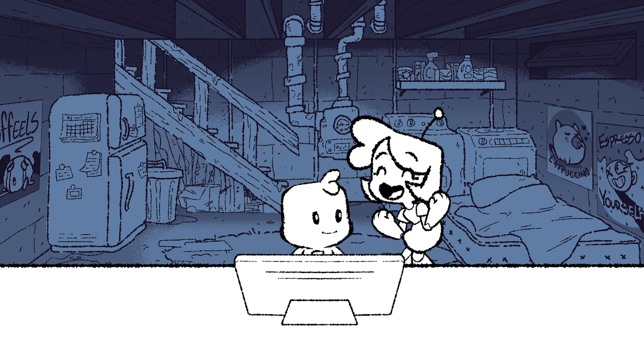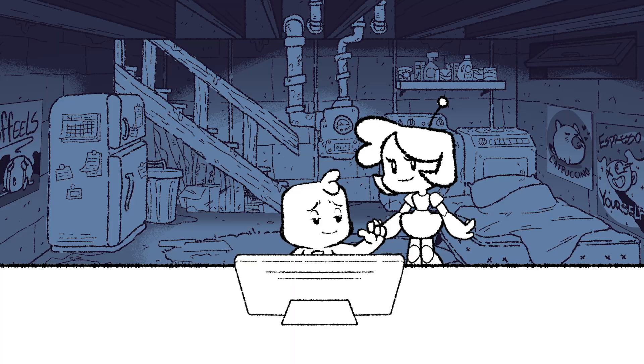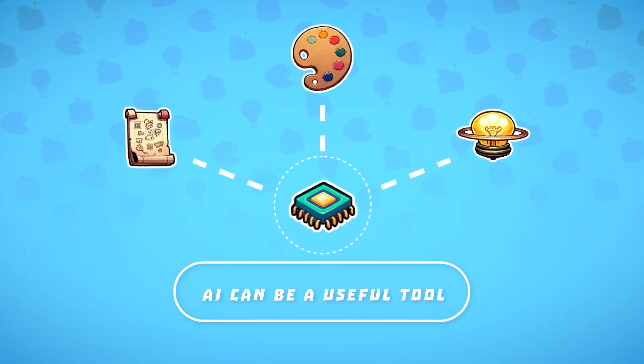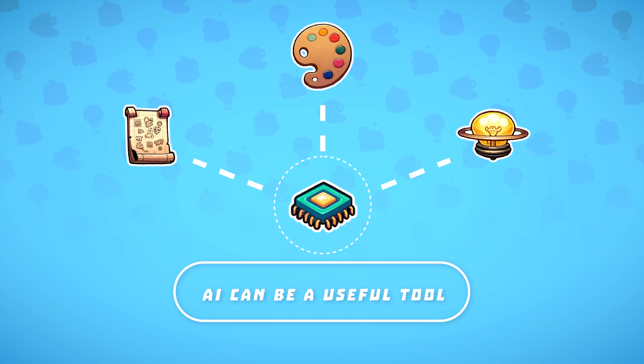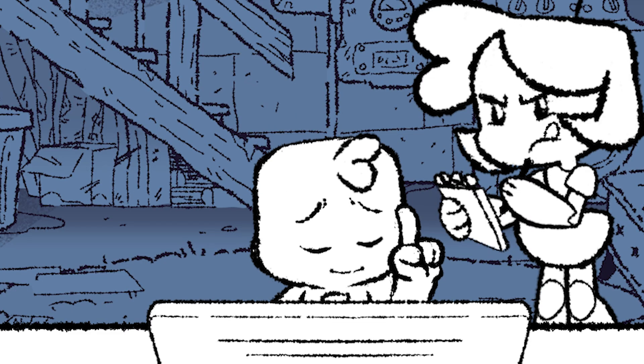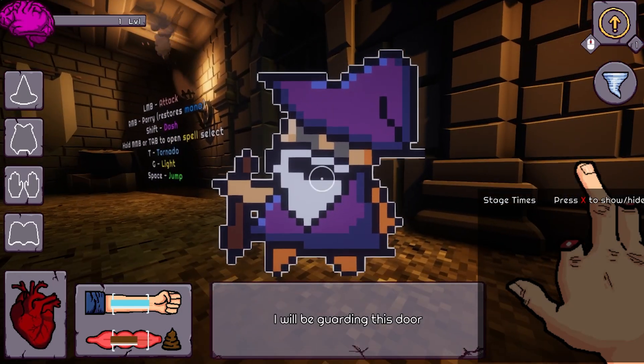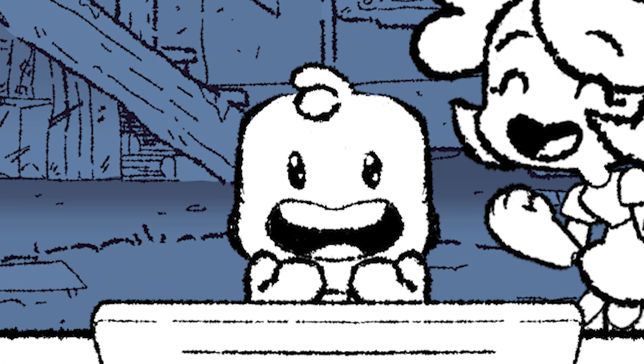I think we need at least one more contribution to this project before calling it done. Something that AI can help with! Fine. But we're doing it my way. AI can be a useful tool for gathering references, color palettes, and generating ideas. What do you have in mind? First impressions are a big deal, and one of the first things that you see in this game is this wizard.